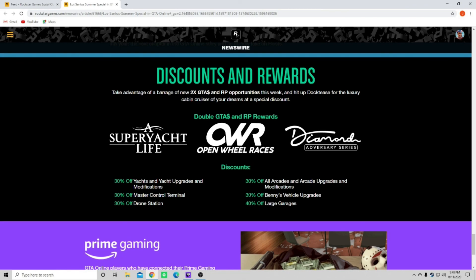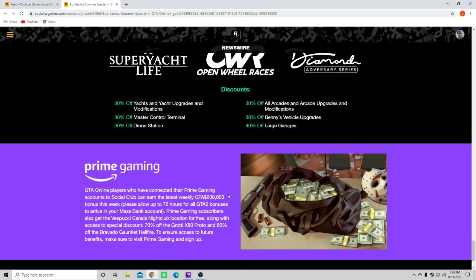30% off Benny's vehicle upgrades. 40% off large garages, so it looks like I might be buying a garage. Prime Gaming - if anybody doesn't know, you can link your Prime account to your Rockstar Social Club account and you get special rewards. GTA Online players who have connected their Prime Gaming accounts to Social Club can earn the latest weekly GTA $200,000 bonus - please allow up to 72 hours for all GTA money bonuses to arrive in your Maze Bank account. Prime Gaming subscribers also get the Vespucci Canals Nightclub location for free, along with 70% off the Grotti X80 Proto and 80% off the Bravado Gauntlet Hellfire. I definitely recommend doing this if you haven't already.